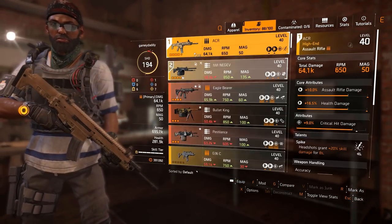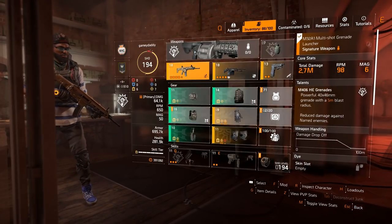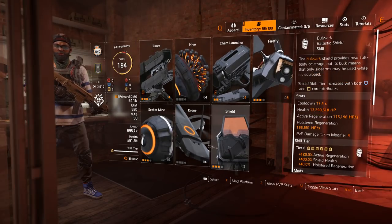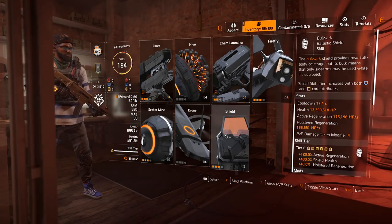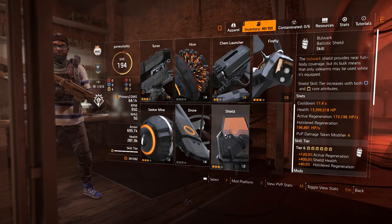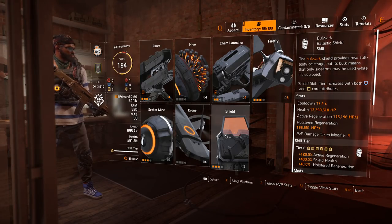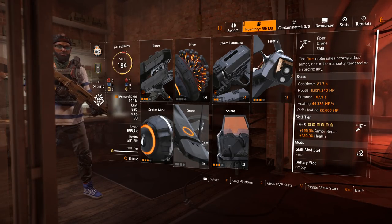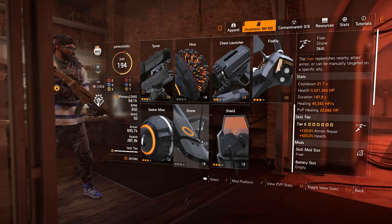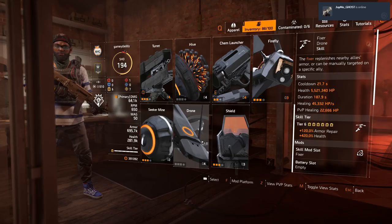When I say damage dealer, the primary way we deal damage is using weapons, but we also do damage using skills. There are skills that do damage and some that do not. So when you say you're a DPS player, that could mean two different things in The Division 2. There's also the support side — crowd control, or CC — which means fending off enemy NPCs, pushing them back, boxing them in, allowing your damage dealers to mow them down.